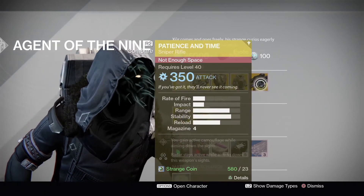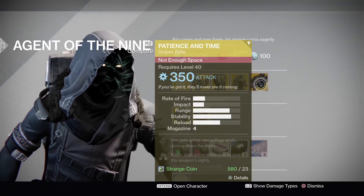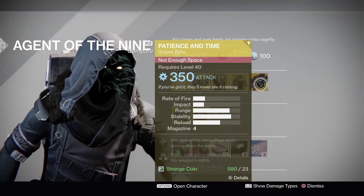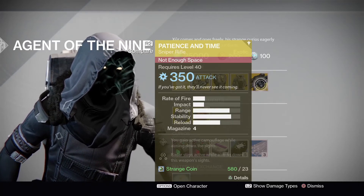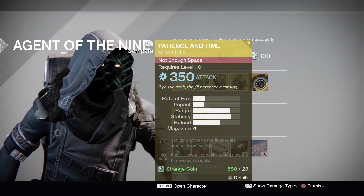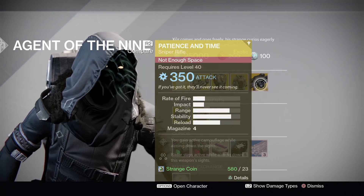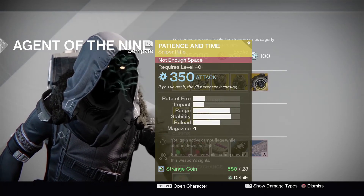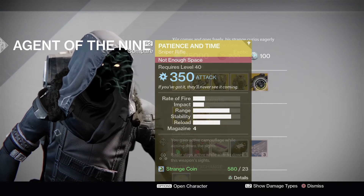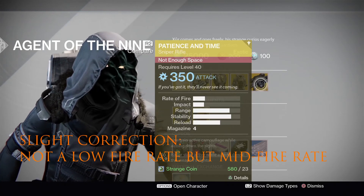Lastly, the weapon of choice is Patience and Time. I haven't seen this around since Year One — they brought it back in Year Two. It's a 350 arc damage sniper rifle with fairly low fire rate and decent impact. When you aim down the sight it grants camouflage while your radar stays active. Not a bad sniper rifle — very much one that was used in Year One if you didn't have the Icebreaker. If you haven't got it, pick it up.